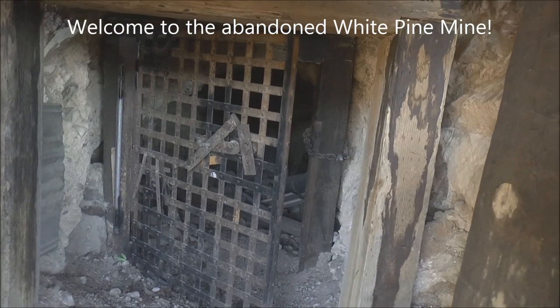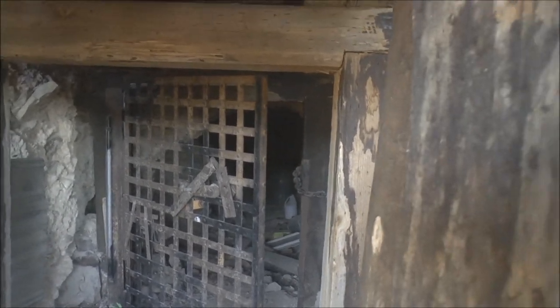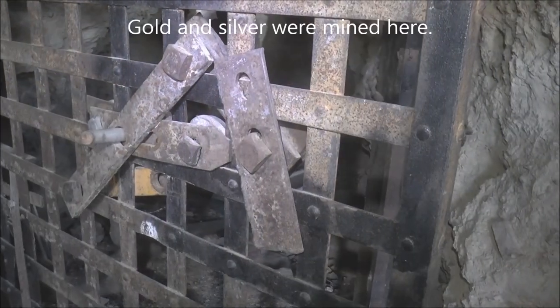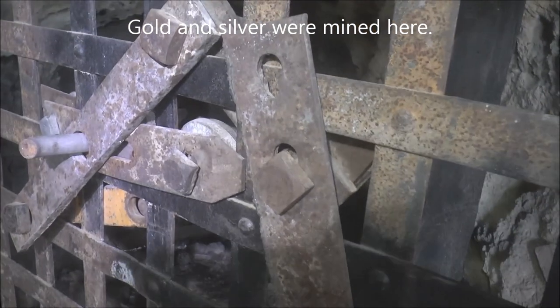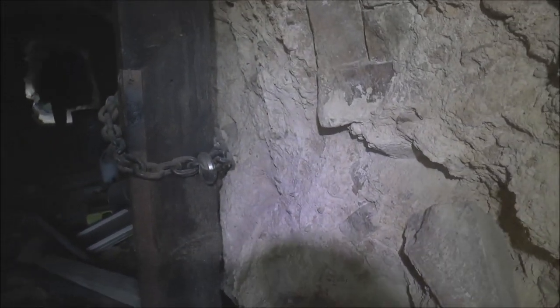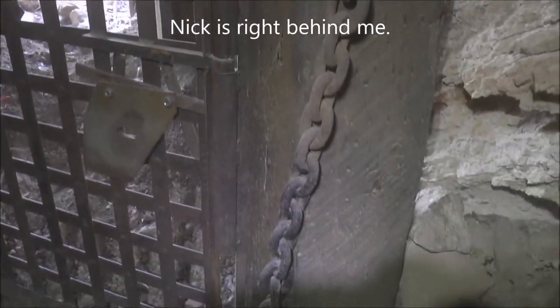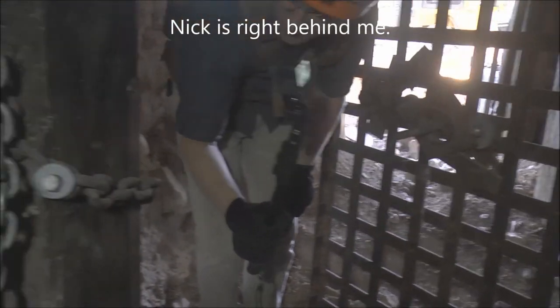Here's another abandoned mine entrance. We're going to go in here and check this out. They had some kind of complicated locking mechanism on this gate and then there's a chain. We're going to go past that into the tunnel. That's the back side of the gate. More chains — a lot of chains.